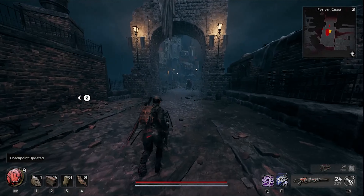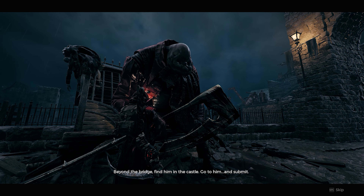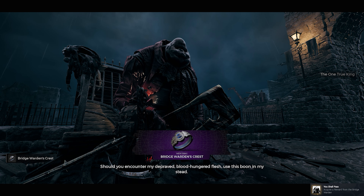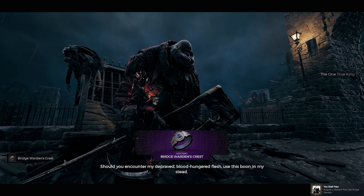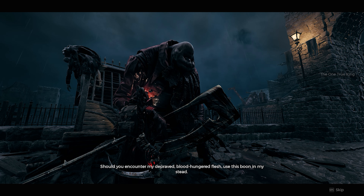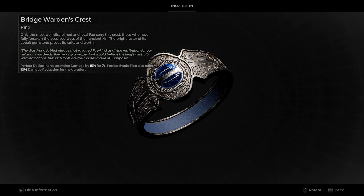Run past it until you reach the bridge and he'll talk to you. For the Bridge Warden Crest, perfect dodges increase melee damage by 15% for 7 seconds, and perfect evade dodges also gain 10% damage reduction for the duration.